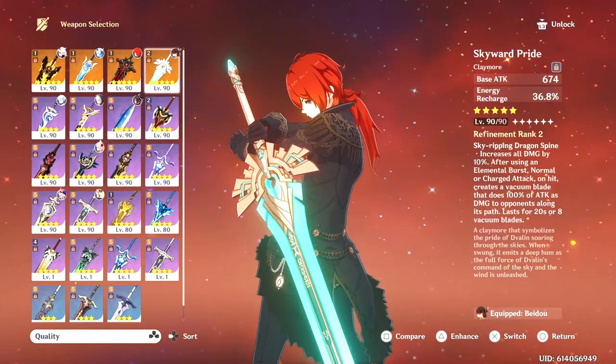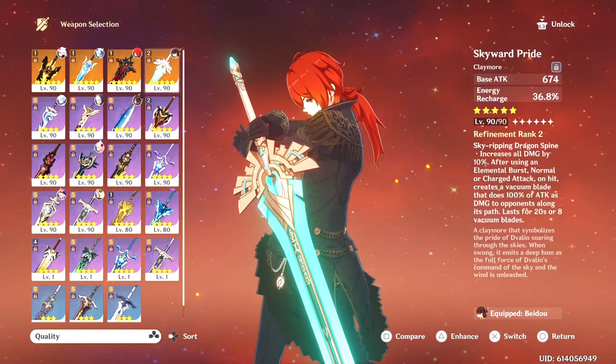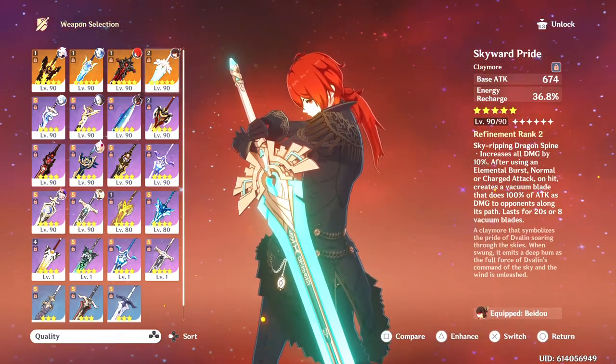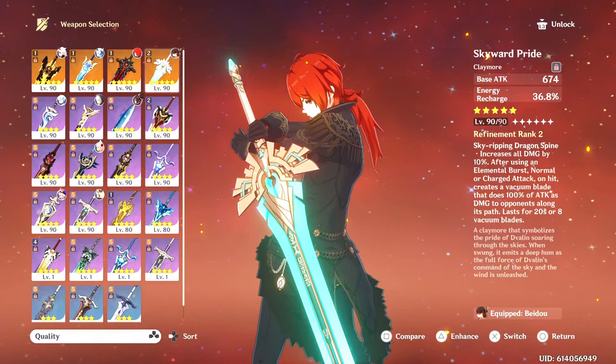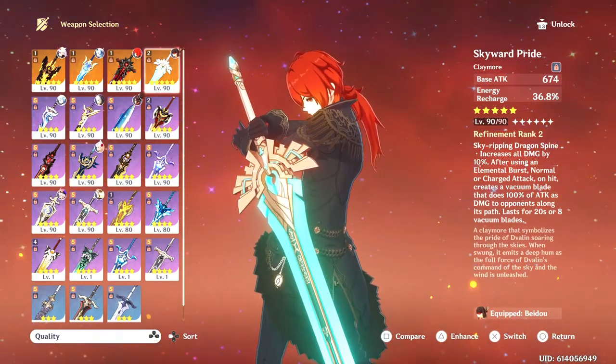Skyward Pride would be more of a supportive weapon because of the energy recharge aspect, but it does increase her attacks. So this could be an option, but not her top option. You might have a few of these lying around as well, because this is another standard weapon.